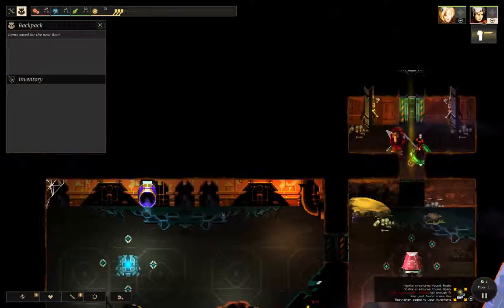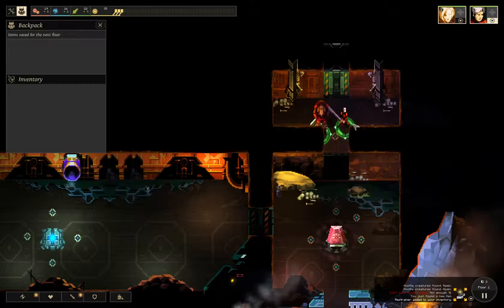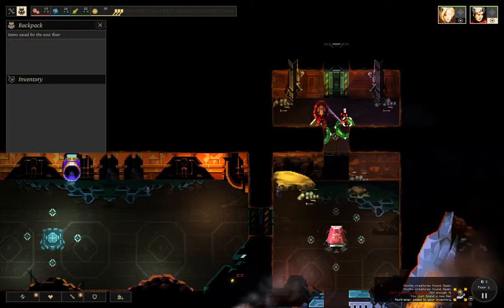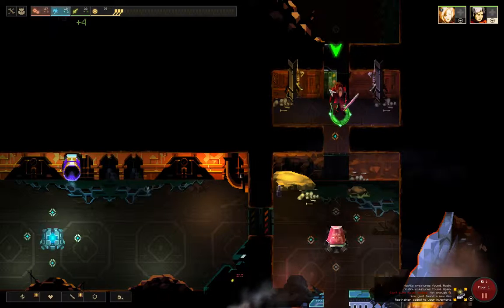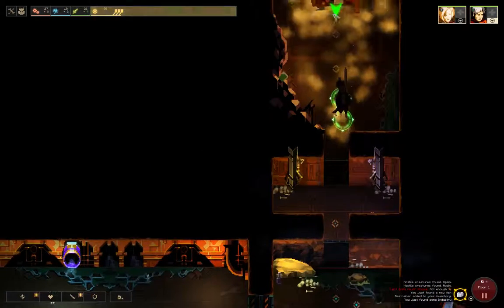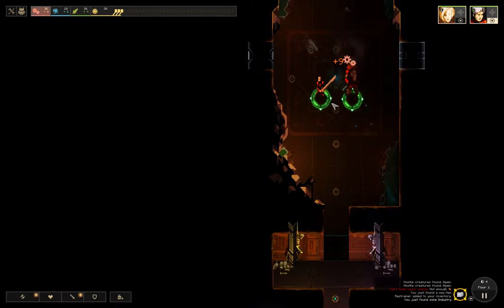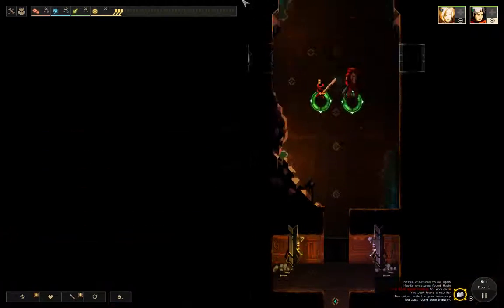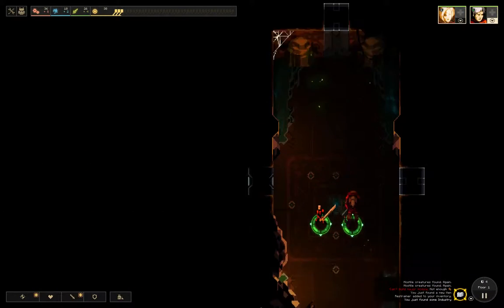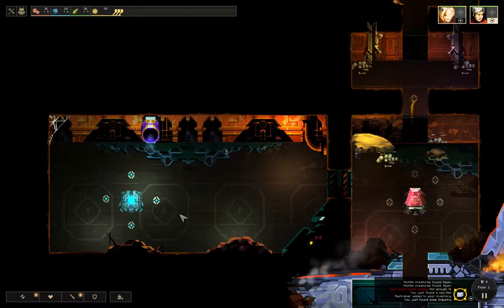Light up the room. You can hold Shift and click to light up multiple characters, or you can just hit the tilde key and it'll light up everyone. Go north. This room gave me dust and some industry. I'm on turn four. It is risky to build this late in the game, because you never know how many doors will be in the first dungeon. Sometimes they're really small. I'm gonna take a chance. I'm gonna build.